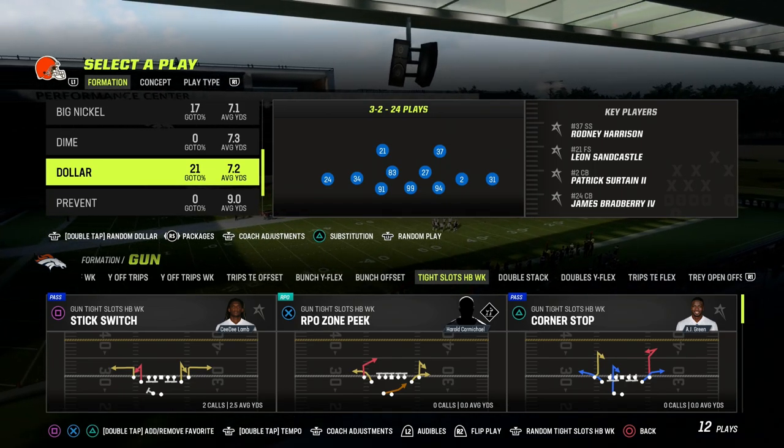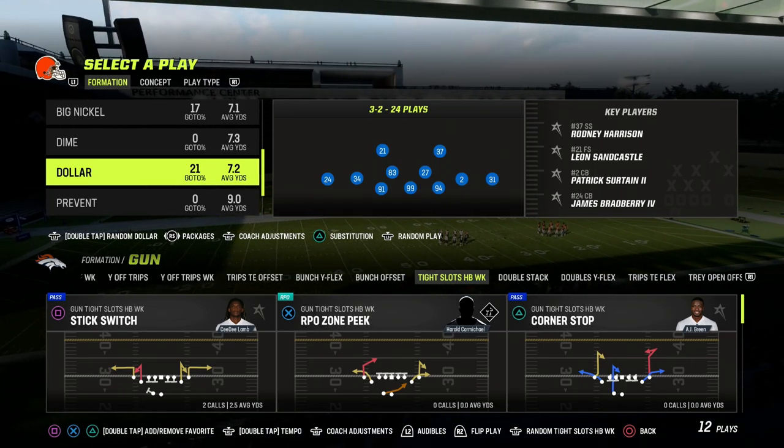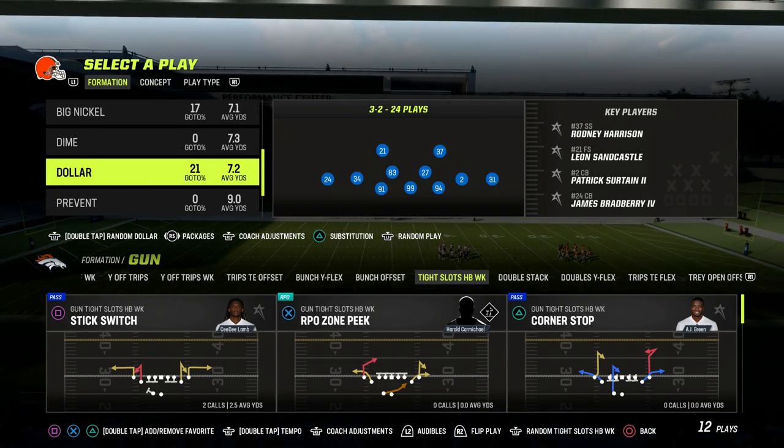In this video, I'm going to show you the best way to defend the Tight Slots Halfback Weak out of the Dollar 1-3-2 defense.